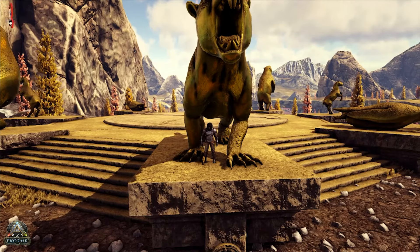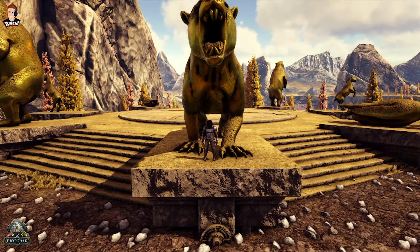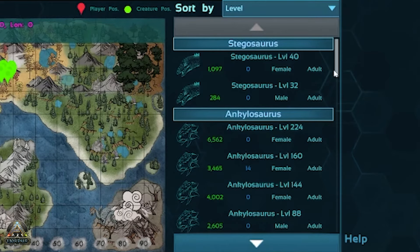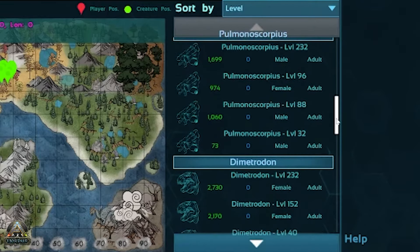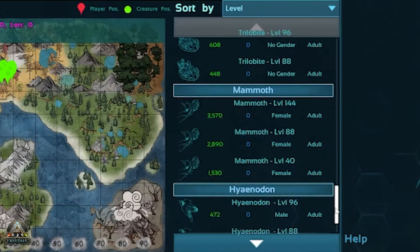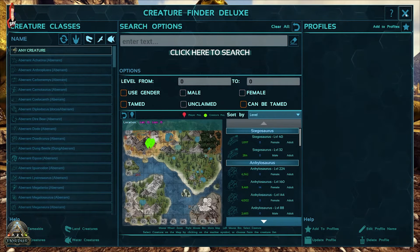Right guys, we are back - let's see if we've got any dinos at max level 240 now. Bringing up my Creature Finder Deluxe, let's do a search. It looks like it is working - we've got ankys now going up to 224, scorpions 232, dimetrodons 232, otters 232, kentros, and beavers going up to 224. Not quite a max level dino yet at 240 though.